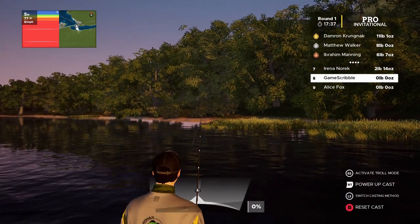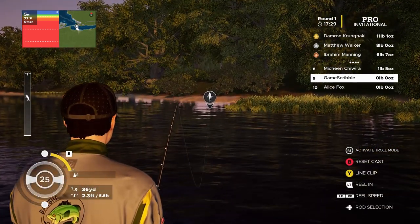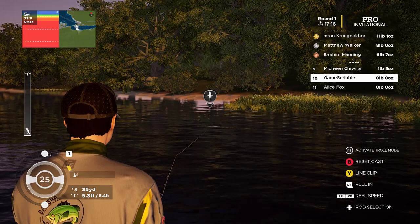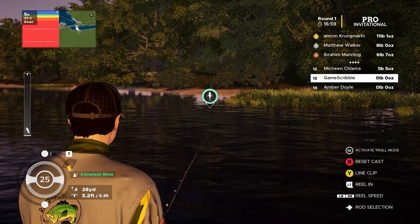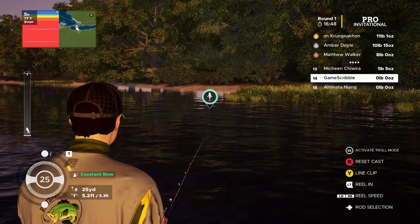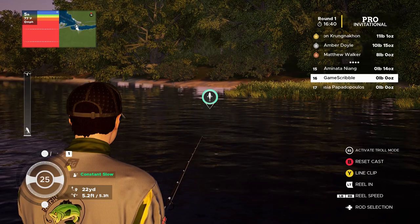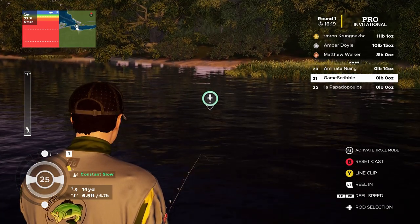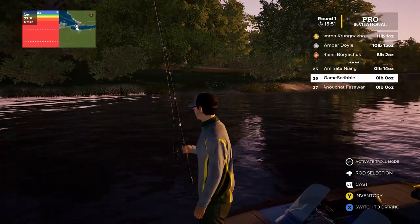That one didn't work. Let's throw it over here on the edge of these weeds — 97 cast strength, pretty good. We're in about five and a half feet of water; let it sink to the bottom with a really slow retrieve and a couple little twitches. This event is sponsored by YUM and we're sponsored by YUM and using a YUM bait — this should work out for us, right? About 25 yards from the boat, slow crawl at the bottom.